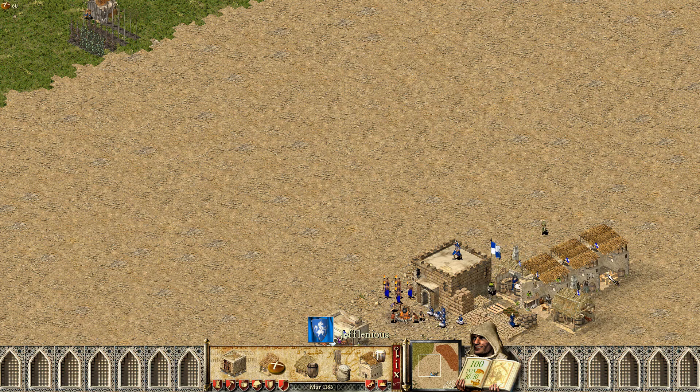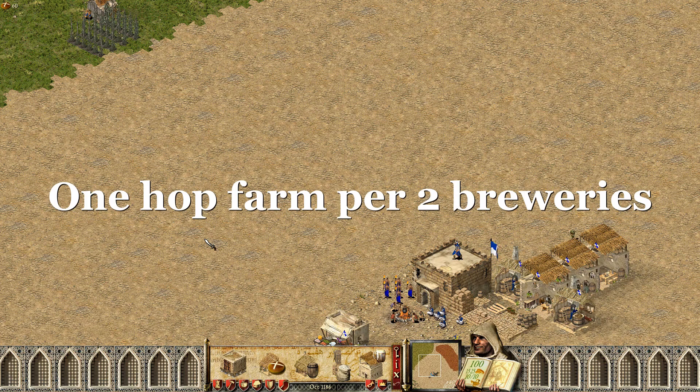Well, hop farms are a bit weak — they barely support 2 breweries if they're close enough to your stockpile. Generally I would say use the fertile land for better farms, but if you really wanna automate the whole process you would need one hop farm for every 2 breweries.